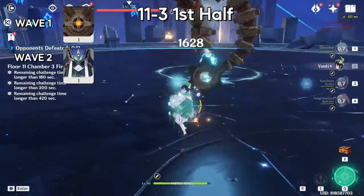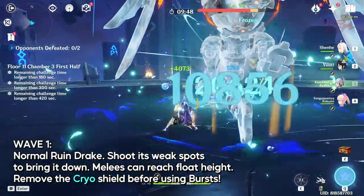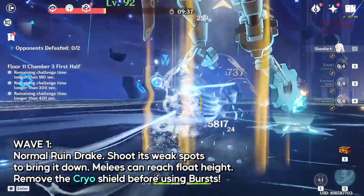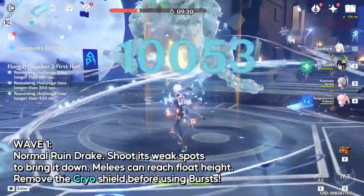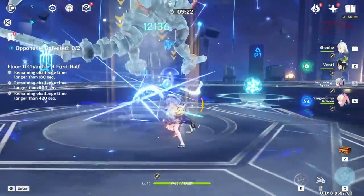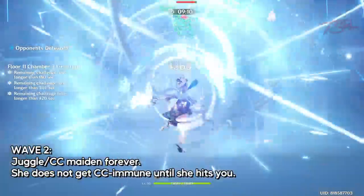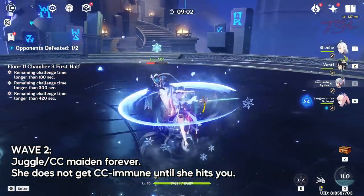11-3 first half. Wave one is a simple Ruin Drake. Most melees can still reach it as it floats, but you can bring an archer to hit the weak spot to bring it down faster. There's also a cryo node in the middle that will shield the enemies — you'll need to remove it every now and then. When you see the pillar pulse from the center, don't waste your burst until you remove the cryo buff from the enemies. Wave two has one Mirror Maiden. You can actually keep her juggled and stop her from attacking. If she cannot hit you with her spells, she cannot go into her immunity phase. Use your combos to keep her staggered and juggled for an easy win.